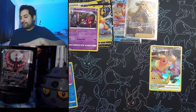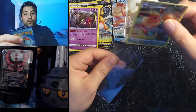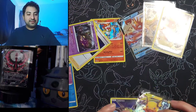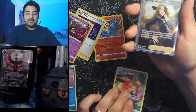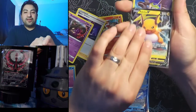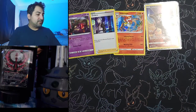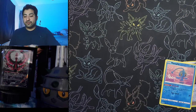Let me sleeve up the Flareon. Here are our pulls: Flareon trainer gallery, Cynthia's Ambition full art trainer card new to the binder, Kingler V, Raichu V, trainer gallery Zekrom soaring through the sky, beautiful cards and beautiful art. A couple of hollows too, gotta show them some love. That's what we pulled from the right side of the booster box — let me know what you think.